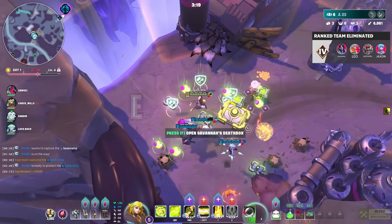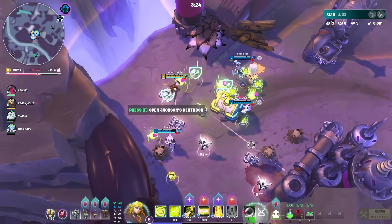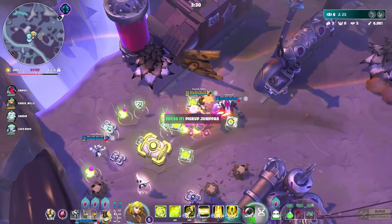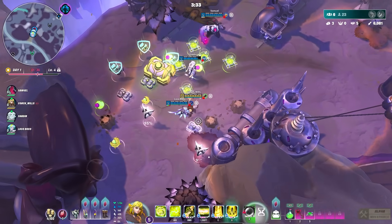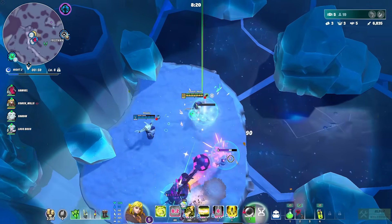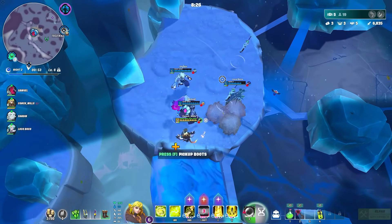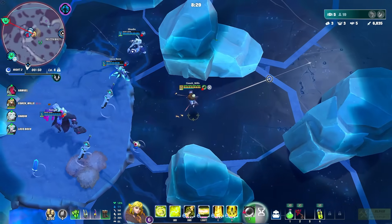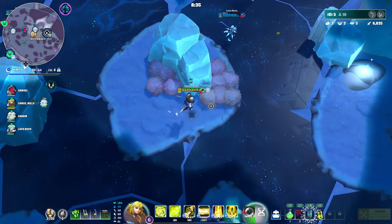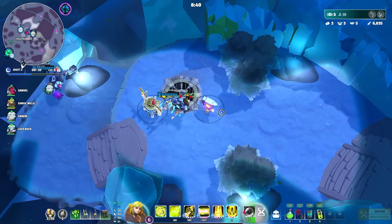Equipment is picked up from killing mobs and found in treasure chests and vaults. It gives your character specific effects — boots for speed, omnivamp to gain health as you deal damage, ability power boosts, mana reduction, and more. You'll want to equip your character with the types of equipment that match their kit, which you'll learn over time depending on what your character does.